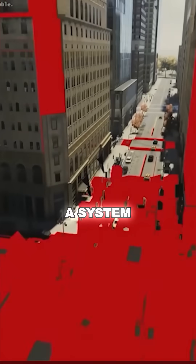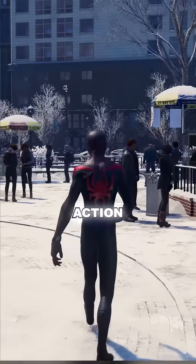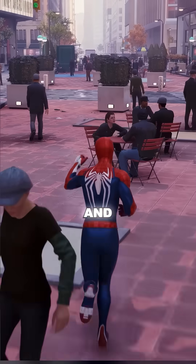But behind the scenes, Insomniac built a system called object pooling. When the game starts, it creates a collection of roughly 200 NPCs stored in memory like action figures in a toy chest. When you enter an area, the game pulls NPCs from memory and places them around you with different outfits and behaviors.